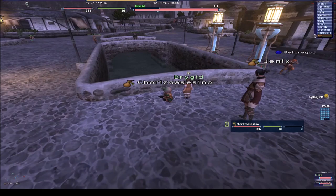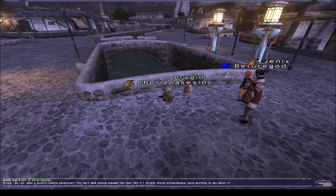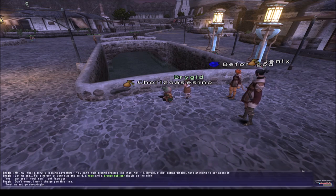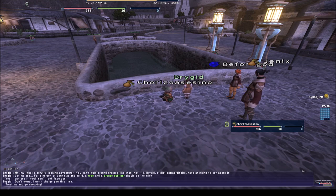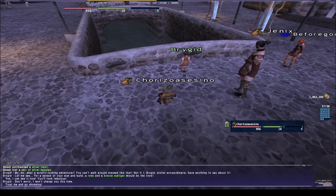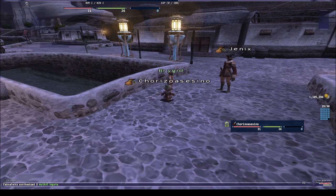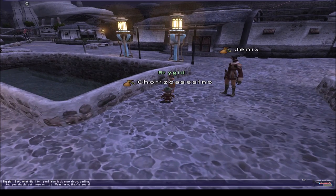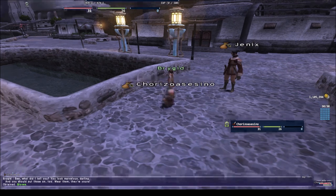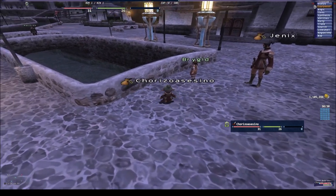Bridget is in Bastor Market, Bastor K9. You want to talk to her and she's going to ask you to bring a robe and a bronze subligar. The bronze subligar is for red mage, so I change to red mage level one — the stuff is level one, so you're fine. You talk to her again and she's going to give you gloves.